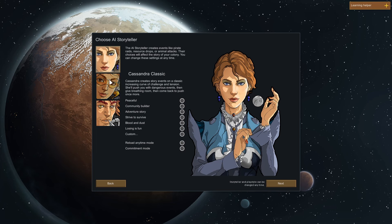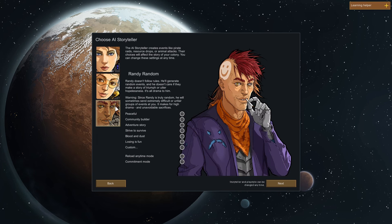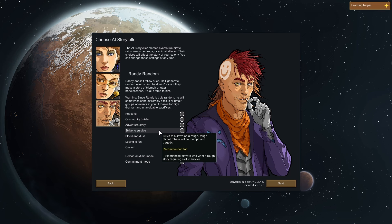You've got Phoebe Chillax - Phoebe gives lots of time between disasters to build your colony, but beware, at high difficulty she'll hit as hard as anyone. Then you've got Randy Random - Randy doesn't follow rules, he'll generate random events and doesn't care if they make a story of triumph or utter hopelessness. Warning: since Randy is truly random, he will sometimes send extremely difficult, unfair groups of events at you. It makes for high drama and unavoidable sacrifices.